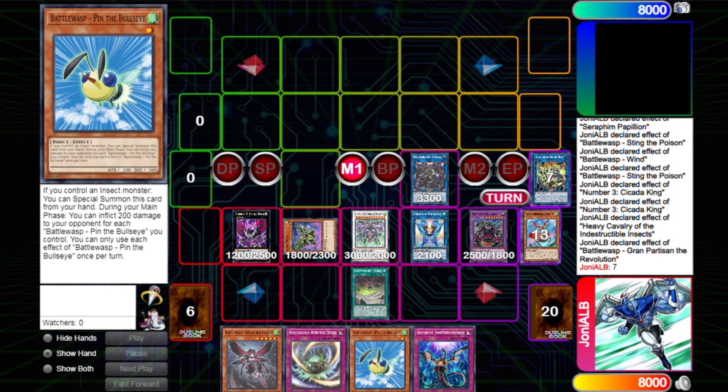Your trap card will destroy something because you searched the trap card. You already had a negation with Sting, a negation with Number 3, and Number 3 then special summoned the Moth. You also have all this banish value and then destroy seven cards. So yeah, this is the end board — and this is Rapier with just one insect monster in your hand.